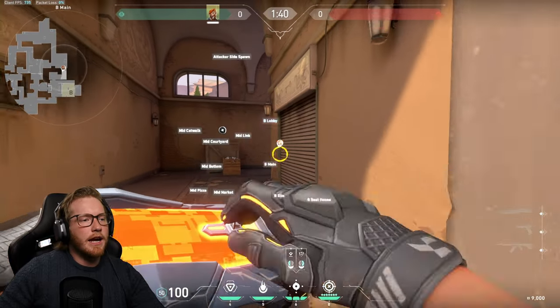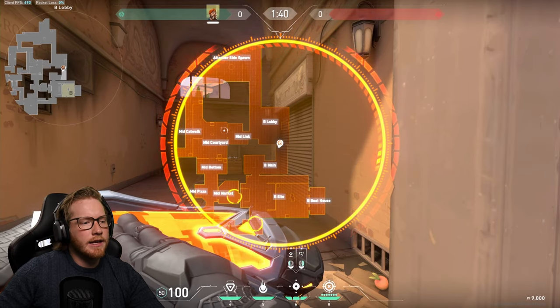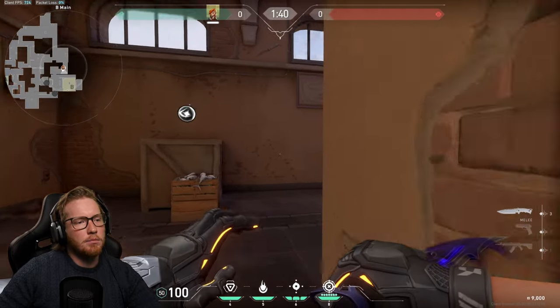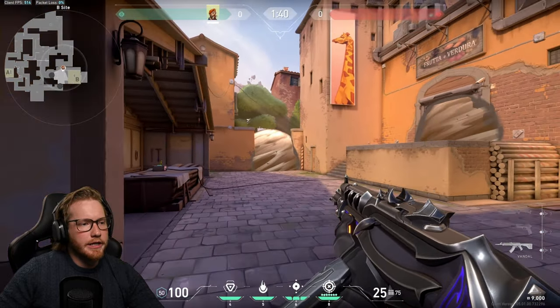For attacking B site it's pretty simple — you want to make sure you smoke market and CT. Pop those two and you are clear to move straight onto site.